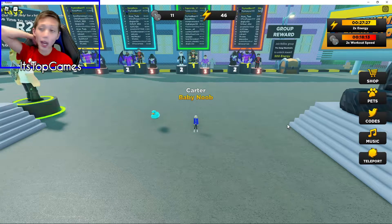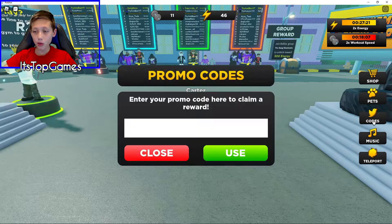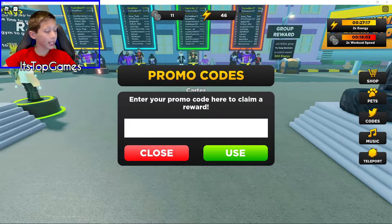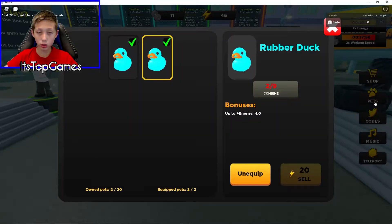In total, with all that, we have like 30 minutes of 2 times energy and 20 minutes of workout time, or speed. The next code will not be energy — it's going to be strongman, and it'll give you a rare pet. Another duck, which is pretty good. So now I have 2 duck dudes.